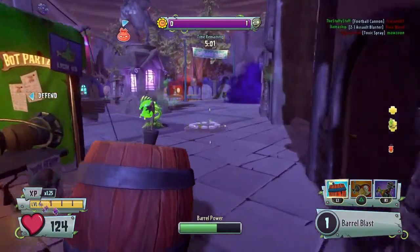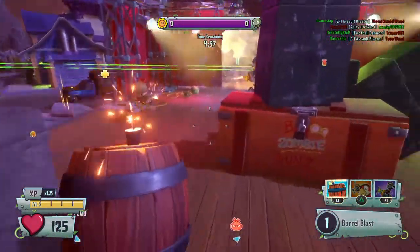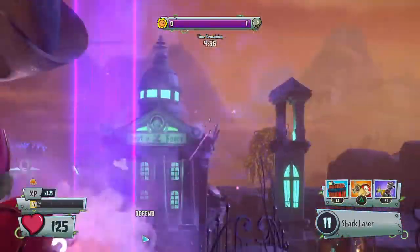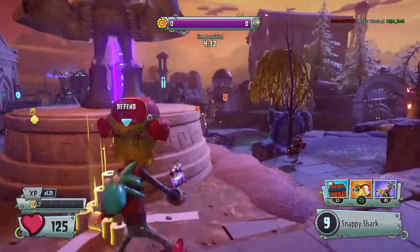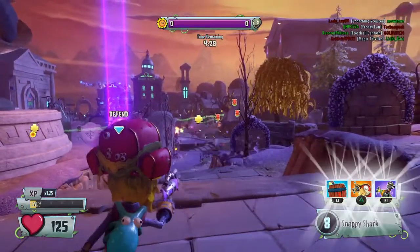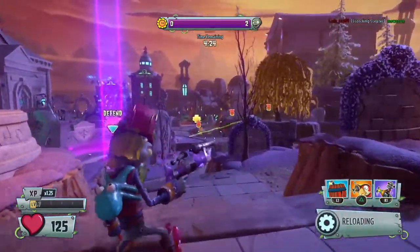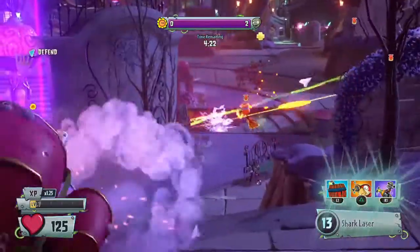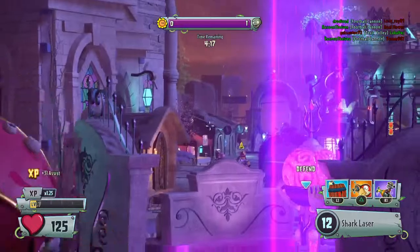I'm gonna back up and wait for them to pass. They don't even notice a barrel — they think I'm a regular barrel. Let's try to detonate here. One, two, three, four, five — that's the fastest I can. And then this is the fastest with close-range hipfire. Really fast, but they do about the same damage too. We got the assist.